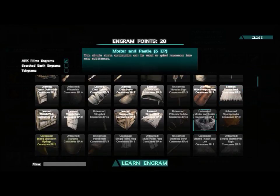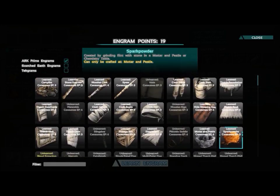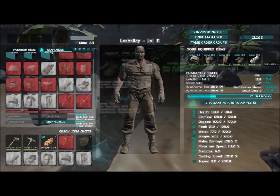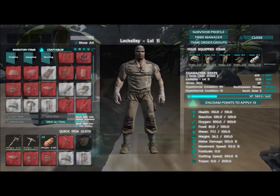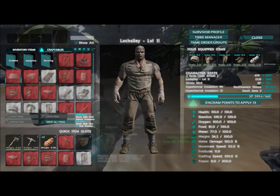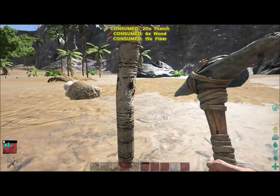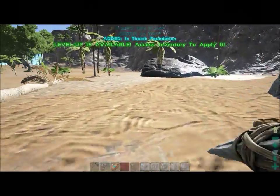I'm spending engram points on a mortar and pestle and spark powder, which will be useful later. I also learned a slingshot — a primitive defensive and offensive weapon. It's useful for taming wild dinosaurs by knocking them out, as well as against other players. Players will mostly level up health but not torpor — torpor indicates how close you are to getting knocked out. Once torpor reaches a certain amount you fall unconscious, so the slingshot is effective against enemies who have high health but low torpor.